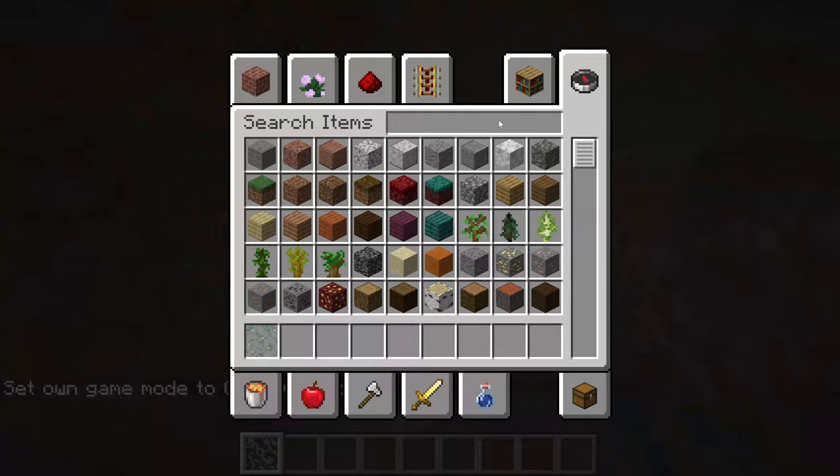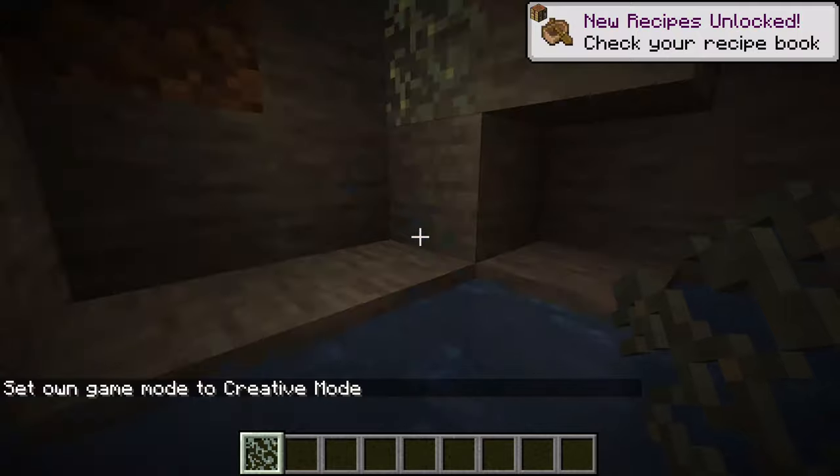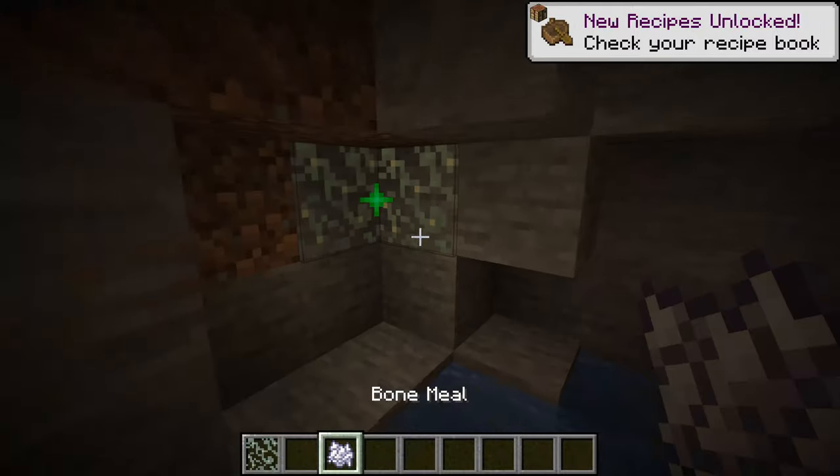You can see glow lichen right over here. You can waterlog it, you can place it in water, and you can use bone meal on it.